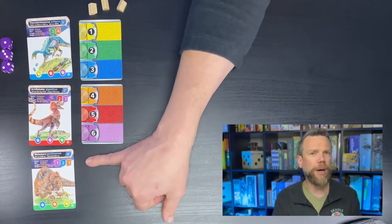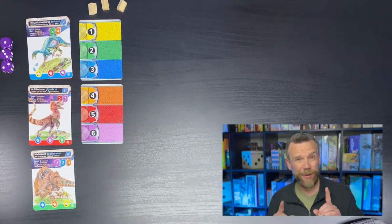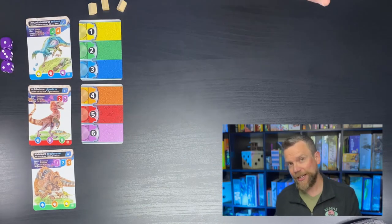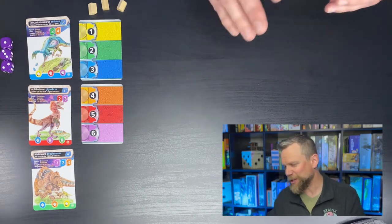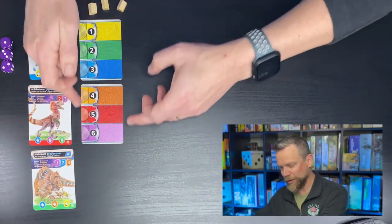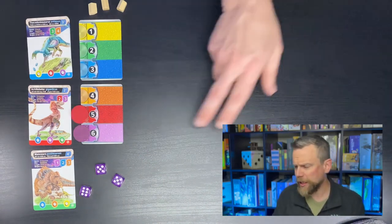For example, if you want the myosaurus you need one purple, two blue, and three orange. There is what's called the golden rule: you can trade two vita of any color to represent one of another color, so you don't always need exactly those colors to bring a dinosaur into your tableau.